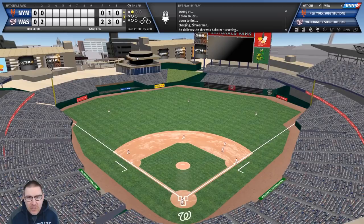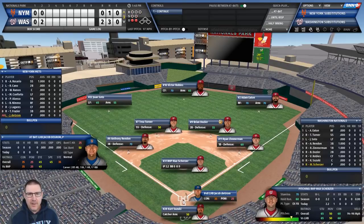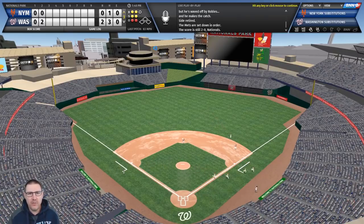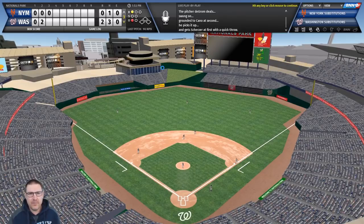Todd Frazier steps up - that's decent but it's going to sit up there and be caught - second out. deGrom is up and you'd expect not much from a pitcher - he can't get it down, he's out. That's Max Scherzer as their pitcher - even worse with the bat than deGrom - easy out for Cano. We're back to the top of the order.